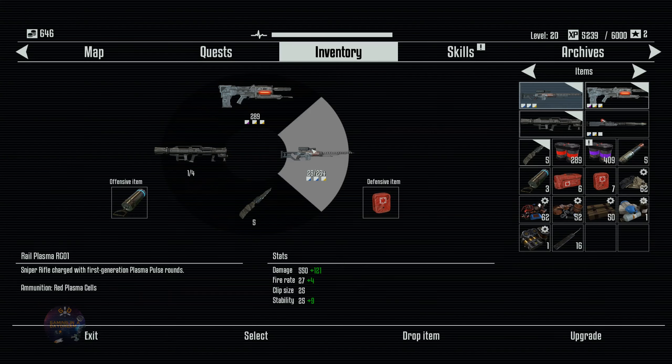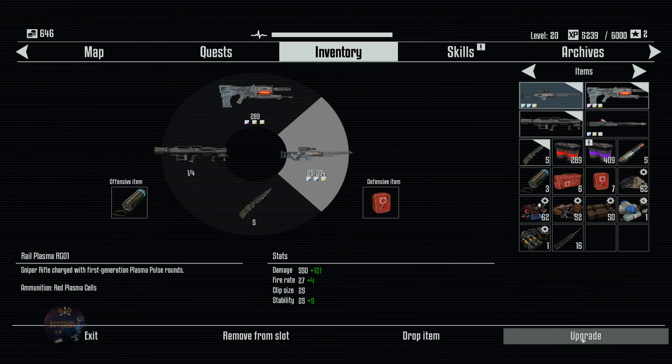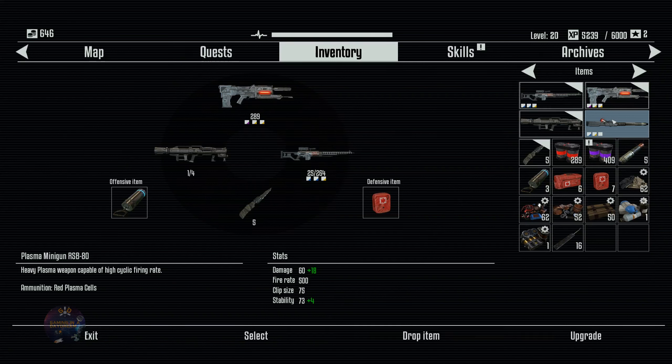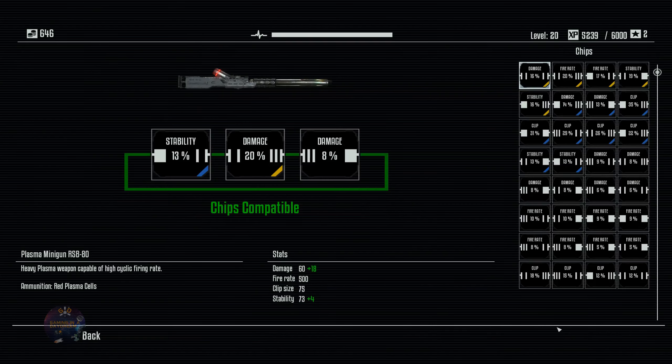The chip of 20% I placed it on this other weapon here. Look at this now — it does plus 121, now it's 671. With this baby we can destroy almost the Skynet entirely. And also this one I changed. No, this one I didn't change.